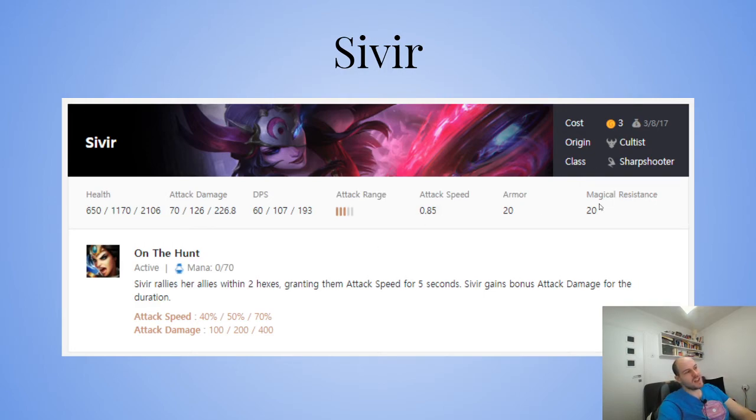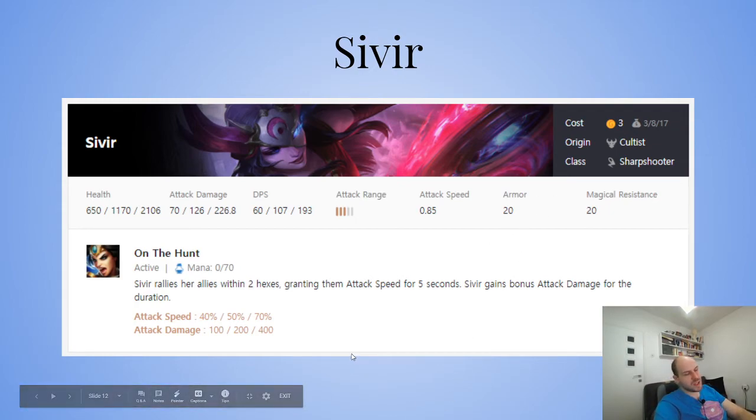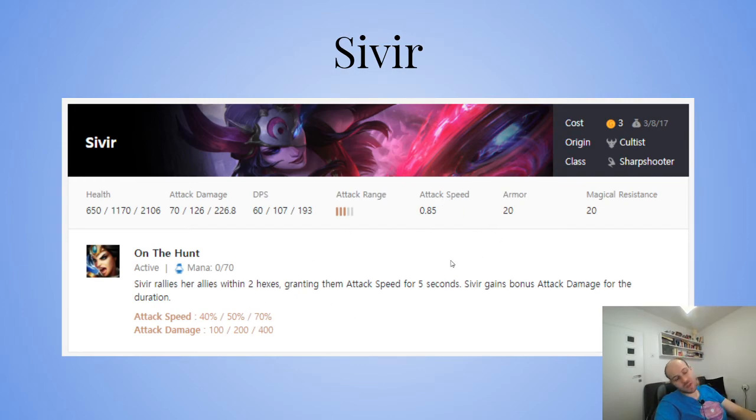She's just a good unit to buff your whole team, and she doesn't need any synergies to contribute. Most units need two of their class — Mystic, you need two; Sivir, you just need one and she gives a Zeke's and a half to whoever's close to her. So she's worth playing.